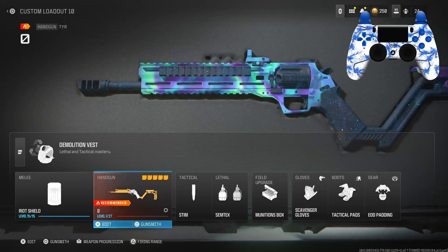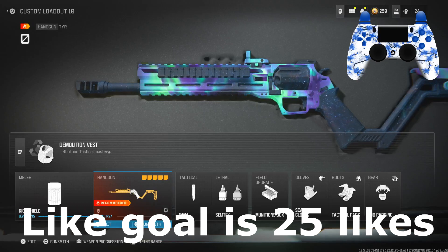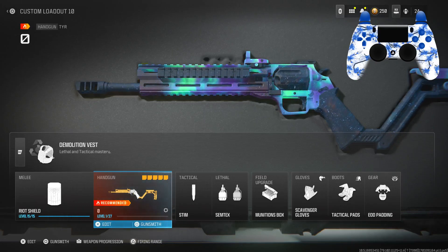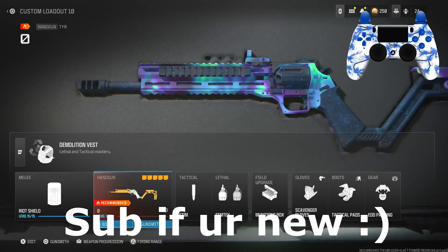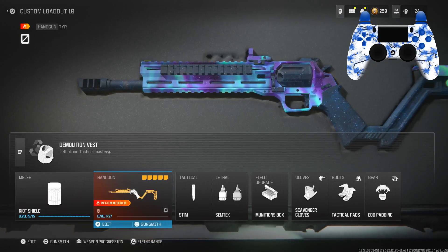What is going on everybody, it's Epic here and in today's video we're going over the best single TYR class setup here in MW3. With this class setup you don't even need the shotgun round ammo type because this thing one-shots a majority of the time. Let's get right into the attachments.